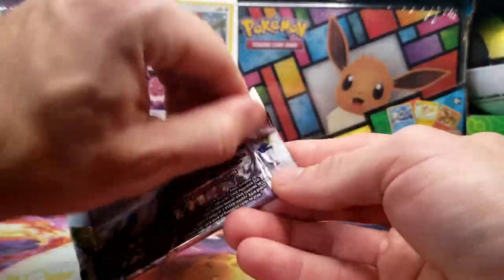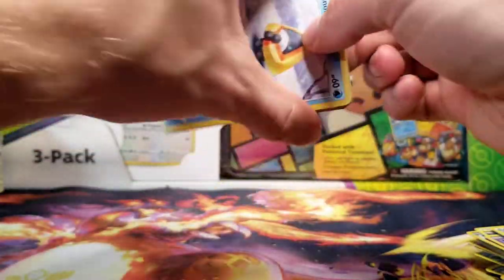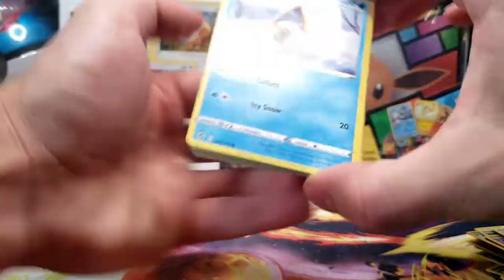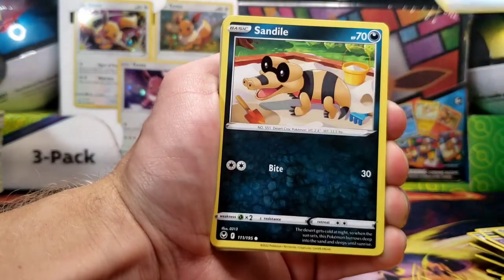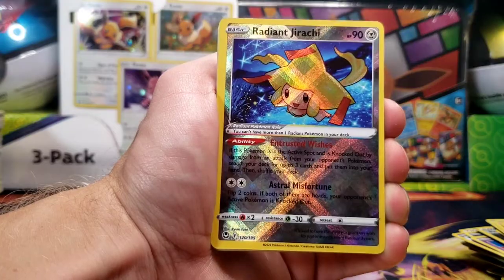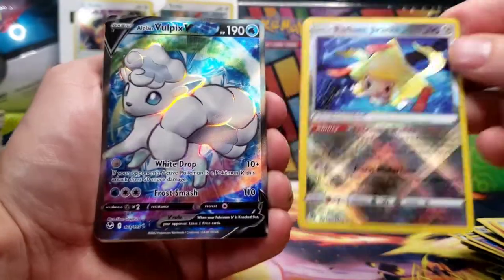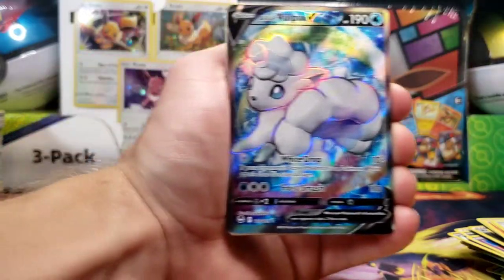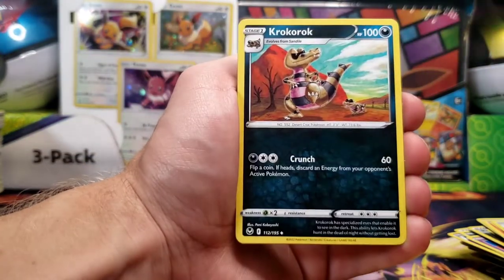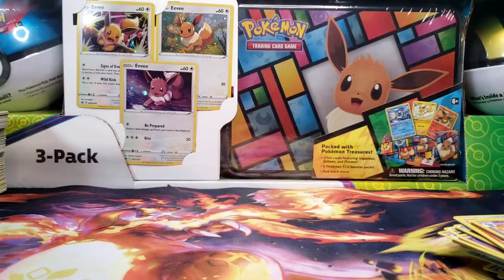And final booster pack here of Silver Tempest — thank you guys for watching. There will be plenty more videos coming up, as there are a ton of products I still have to open. We've got Snorunt, Sandile, Fennekin, Murkrow, Beldum. Ooh, we end with a Radiant at least — Radiant Jirachi — and Alolan Vulpix V Full Art! Perfect way to end the box with a double banger. Thank you guys so much for watching, and I'll see you next time with more Silver Tempest openings.